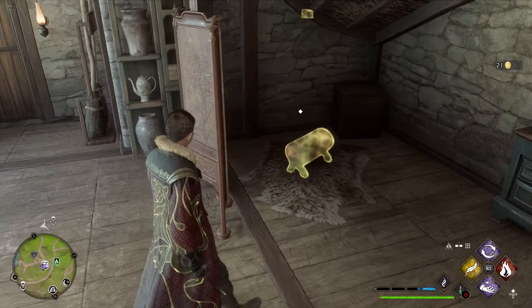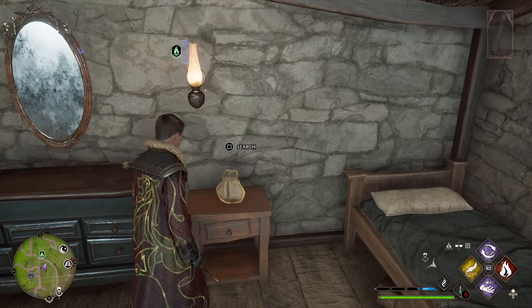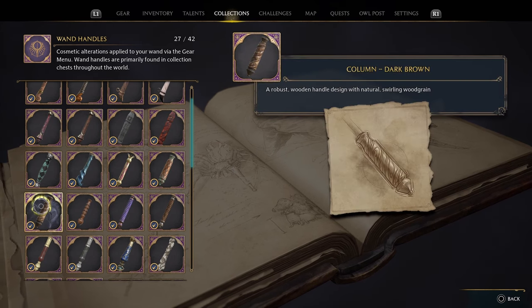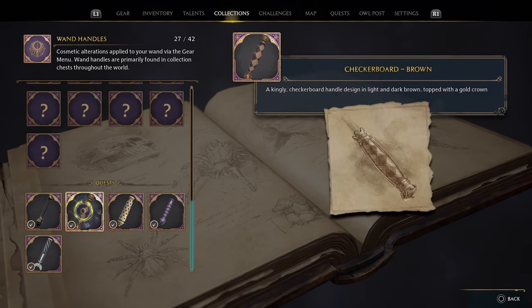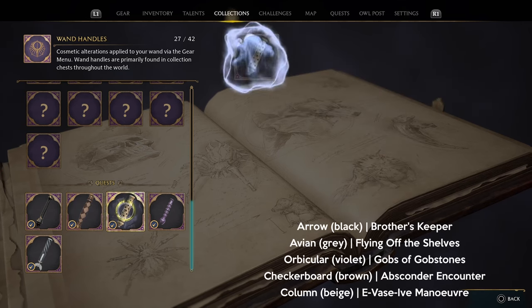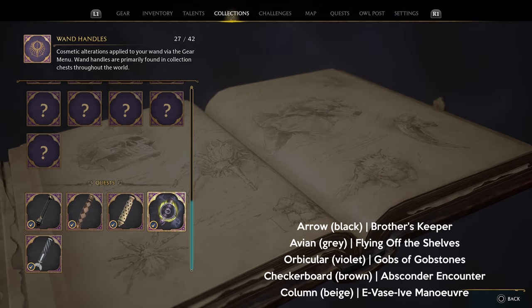The majority of these wand handles are going to be available as random loot throughout the vast world of Hogwarts Legacy, but five of them are actually available through specific quests. Those five are the black variant of the arrow, avian gray, orbicular violet, checkerboard brown, and column beige. The corresponding quests you need to complete to obtain each of these handles are shown on screen now.